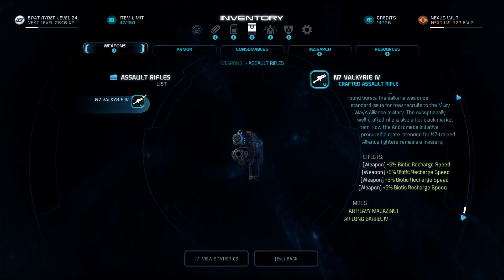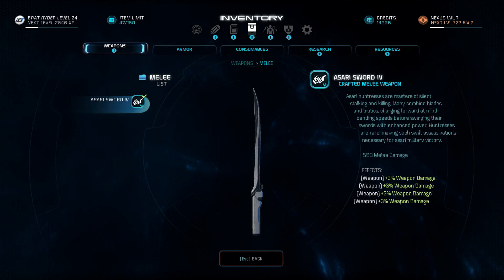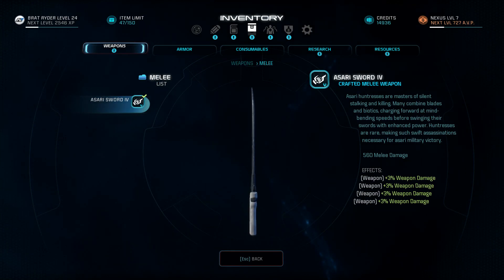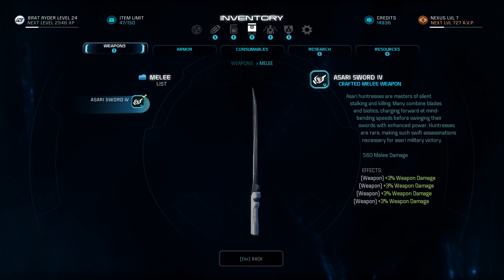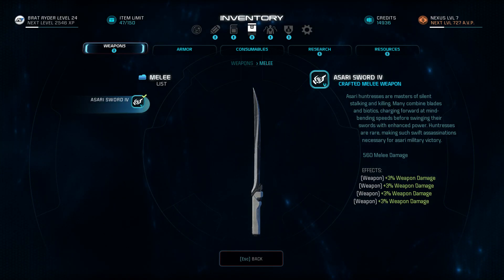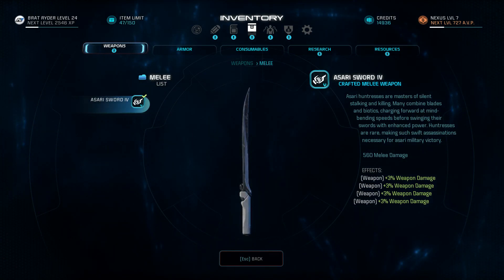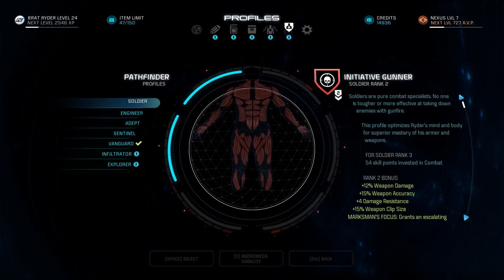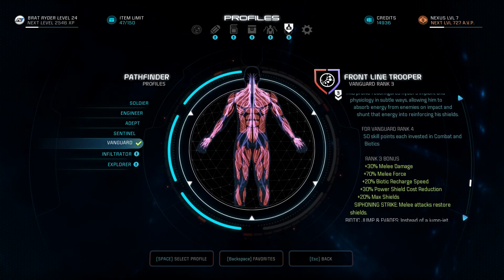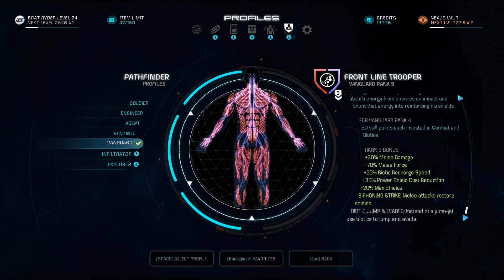For the weapon, I'm using the Valkyr so I can stack biotic recharge speed augmentations on it — that gives me another 20% recharge speed increase in total. For the melee weapon, I'm going with the Asari sword. I know a lot of you will say the other cat sword does more damage, but this early on you're not going to care about being a glass cannon — you also need a lot of survivability. The Asari sword gives you invincibility frames and enemy tracking, and you're definitely going to need that this early on. The profile I picked is of course Vanguard, which increases melee damage and force, biotic recharge speed, gives more shields, and provides the siphoning strike passive which increases shields even more.